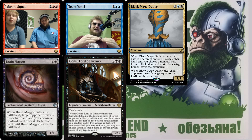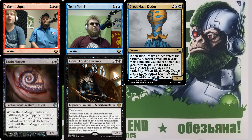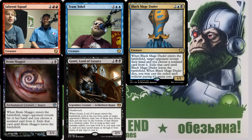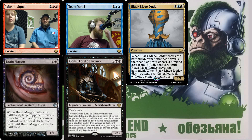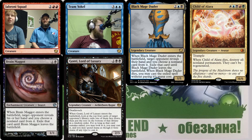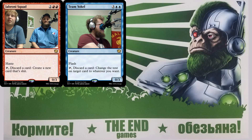Another take: it's like a Brain Maggot but when it dies it deals damage equal to the CMC of the exiled card — or loss of life if blue-black. Even better: when this Brain Maggot dies, you get to cast the exiled spell for free without paying its mana cost. You'd have to decide whether to beat down with it or leave it back as a blocker. Make it a Legendary — but like Chainer, it has to actually go to the graveyard for you to cast the spell, so it can't be a broken commander.